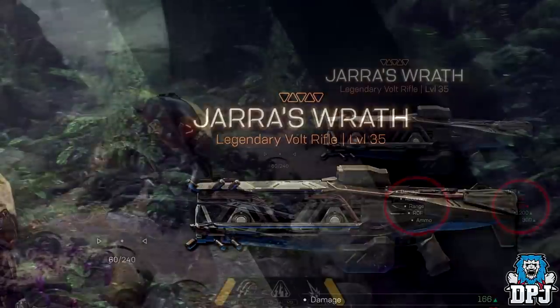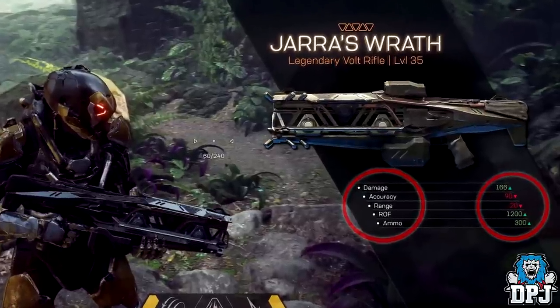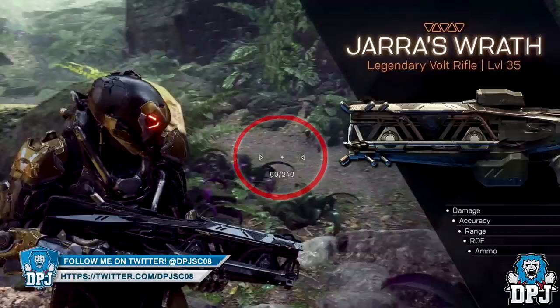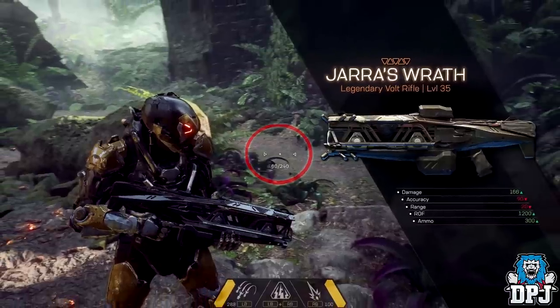We also get to see this weapon's stats, and interestingly it compares them to the currently equipped weapon. When unlocking this new weapon we see damage, accuracy, range, rate of fire, and ammo — comparing the newly unlocked Juror's Wrath to the last weapon she used, which I believe was that scout sniper type weapon. Notice a damage, rate of fire, and ammo increase, while range and accuracy decrease. I believe these are compared with percentages of some kind. The Juror's Wrath has an ammo clip of 60 and 140 bullets in reserve.